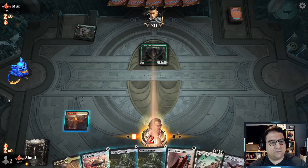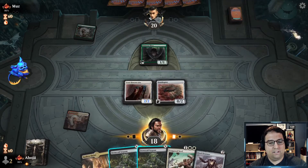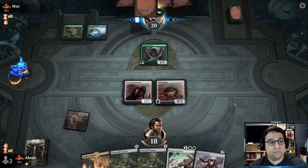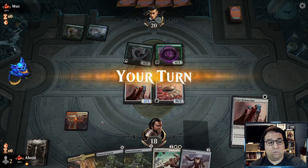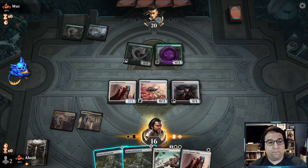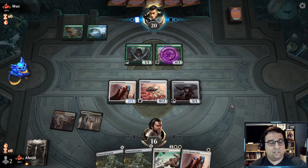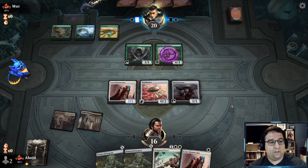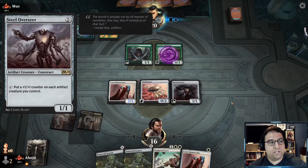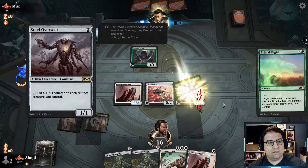What a draw — Sacred Foundry down. We get out the Court Homunculus and the Ornithopter. We're going to be taking a little bit of damage from the Godless Shrine, but if we can get the Steel Overseer on the field and they don't have a way to fight it, good days ahead. Then Tempered Steel eventually to follow up. Garrix Harbinger is going to hit us quite a bit. They're up to Collected Company mana now, so we've got to be real careful. Steel Overseer is such a high-upside but vulnerable card.